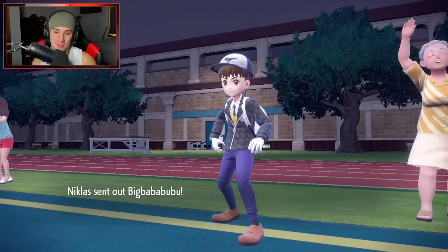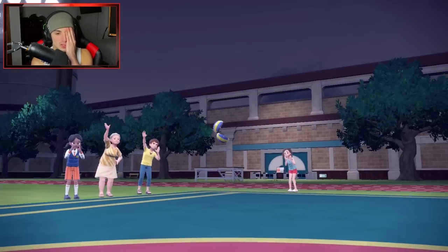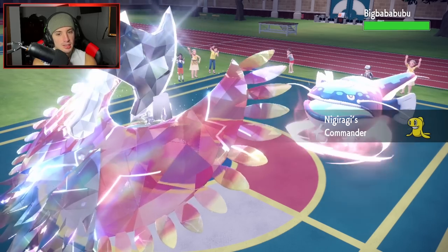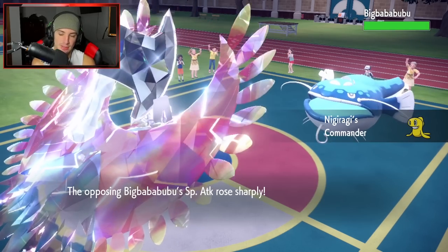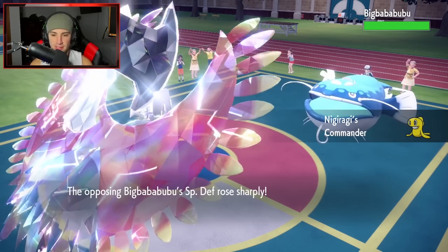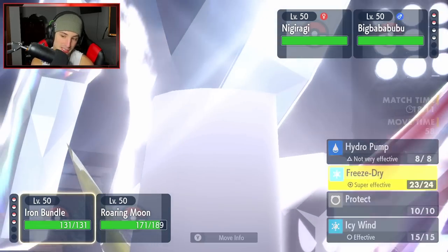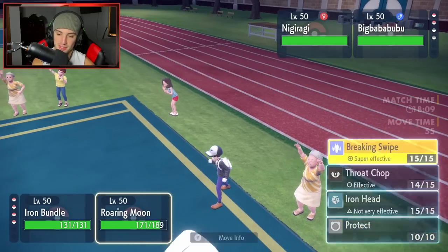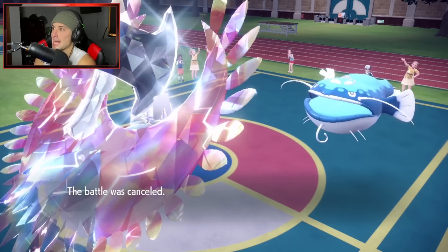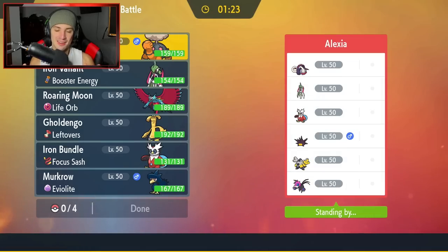Our opponent might quit — we may have to bring you guys a fourth battle. Gummy and Dondozo come out now. I might not even need to haze it — we have haze in the back if needed, but I'll try to take it out without. Freeze dry could do a nice chunk, or I go breaking swipe to lower its attack stat... and the battle just gets canceled! Alright, let's bring you guys a fourth battle — you guys deserve it.